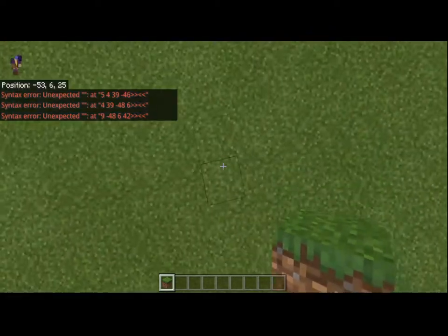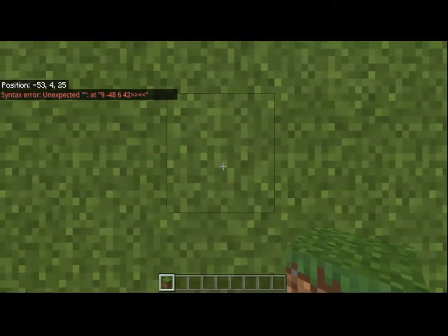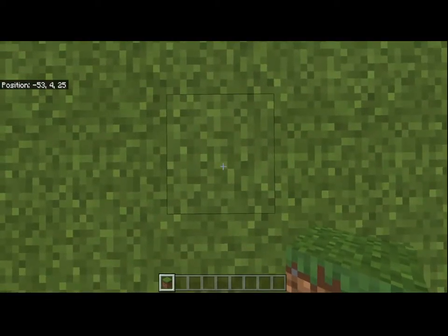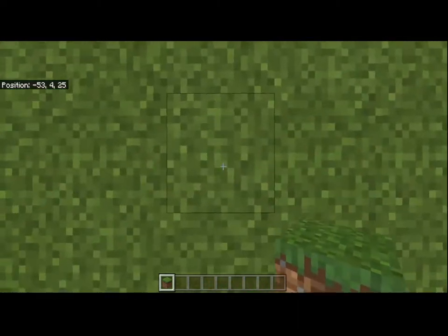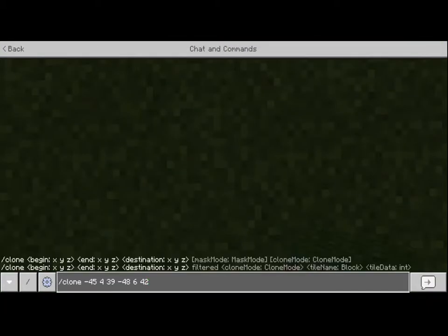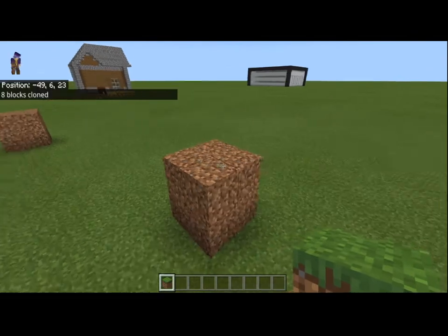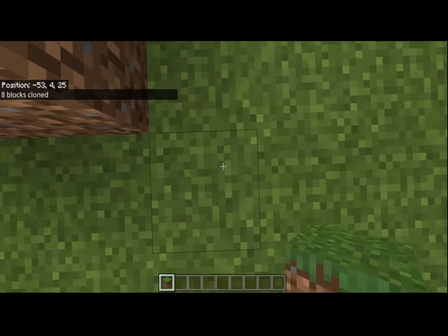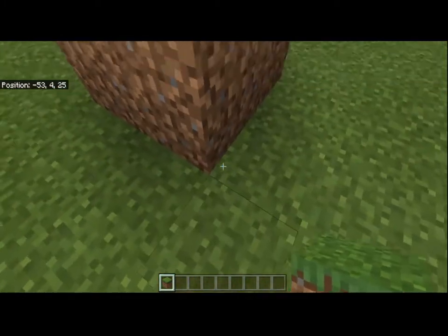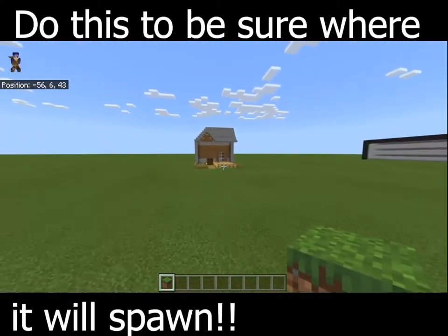What we're going to do is stand in an open field where you have a good amount of space. You look at where you're standing and observe where the structure is going to spawn next to you. What you do in chat is put three tildes and hit enter. As you saw, there was nothing here and now it's here. So now we know that when we use the clone command, wherever we're standing, the structure is going to go to the left and upward.